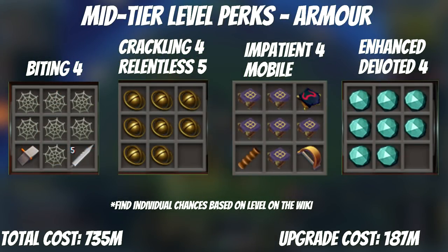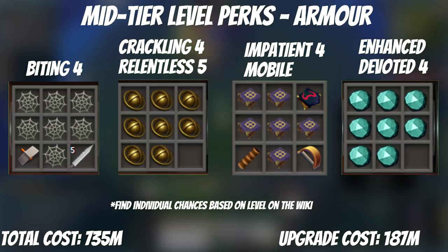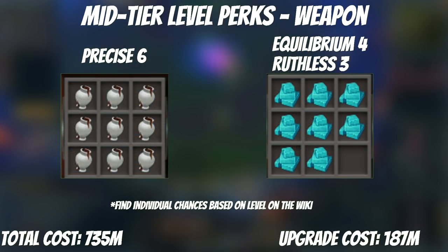It's time to open up the Invention skill again. We're at a point where gear is somewhat good and money is better spent upgrading our perks. I deliberately avoided Aftershock on range gear, as unless you're going to be Caroming-swapping for Greater Ricochet eventually, it's just not worth the investment into Aftershock 4 or Aftershock 4 Equilibrium 2. For armor, upgrade Biting 3 to Biting 4, Impatient 4 to Impatient 4 plus Mobile, and Crackling 4 / Relentless 3 to Crackling 4 / Relentless 5. Enhanced Devoted 4 can stay as it's still good. For your weapon, keep Precise 6 and upgrade Equilibrium 4 to Equilibrium 4 / Ruthless 3.